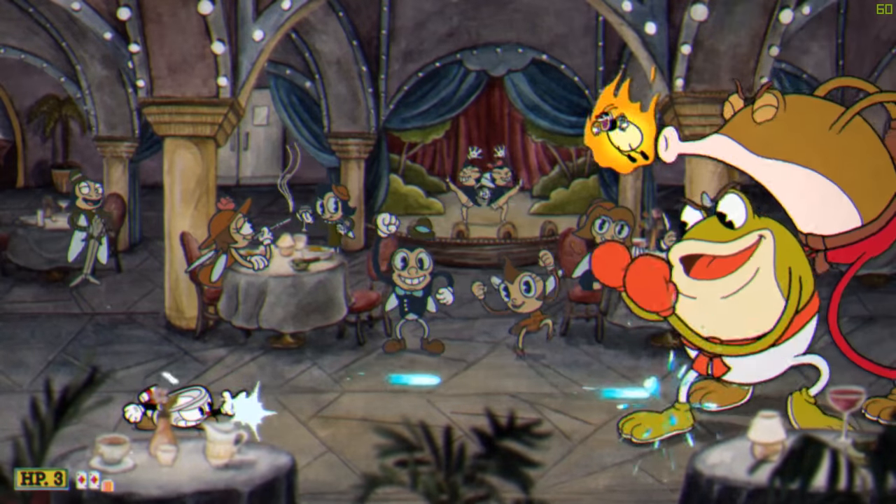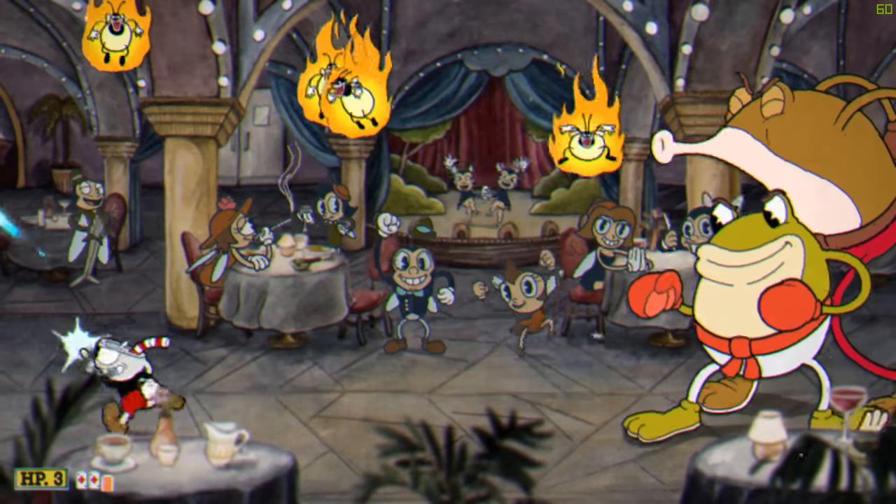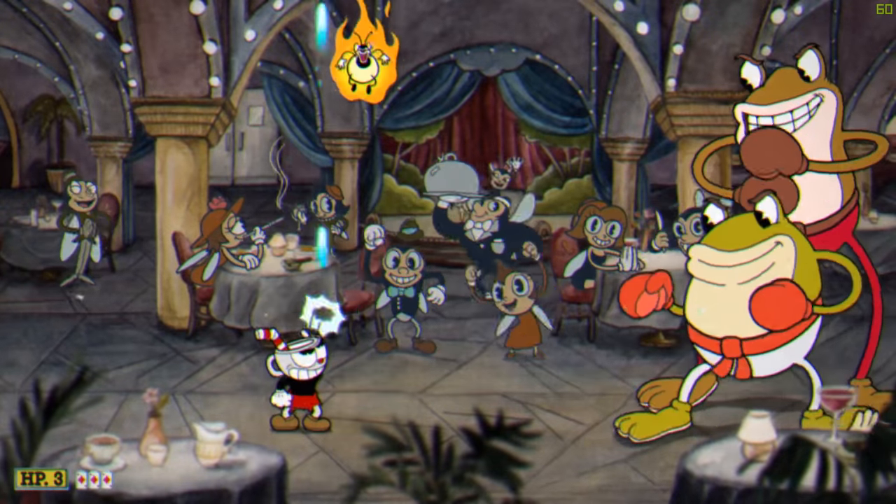When the taller boss fires the flaming bugs, just line yourself up so that you're directly underneath them and fire straight up. This makes hitting them a breeze.